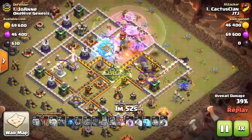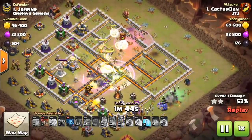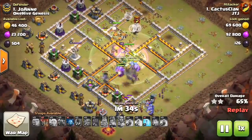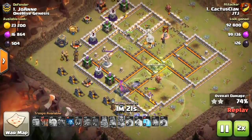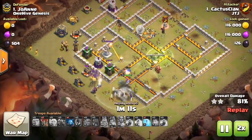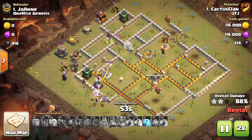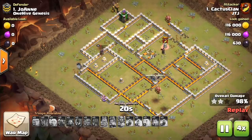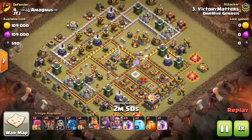Starting with town hall 12 — this first strategy is a queen walk into a huge bowler kill squad, sending witches around one of the sides, and sometimes you can even use a Pekka. Cactus Clan uses that Pekka as a nice touch to walk around the outside with your witches — it's tanky, it does damage, it's good to have up at the end. This is probably for town hall 12 and town hall 11 the number one go-to attack strategy, because town hall 11 and 12 mirror each other. The only difference is slightly higher defenses and slightly higher troop levels.